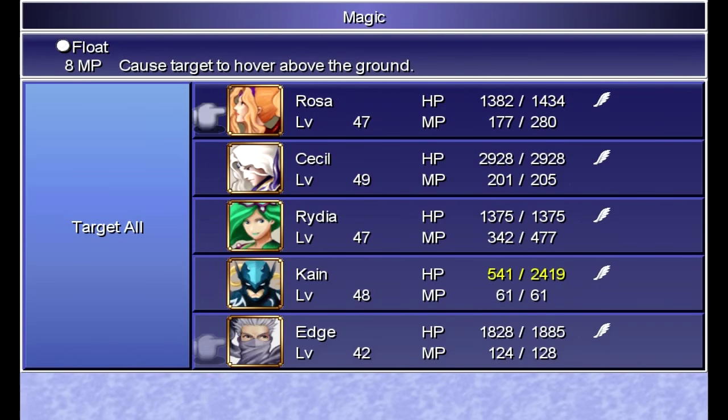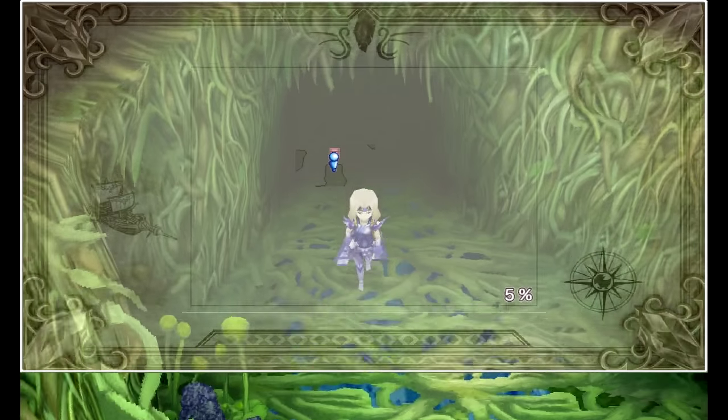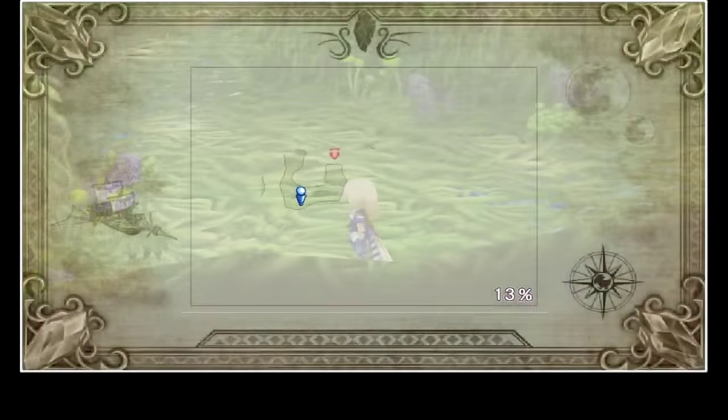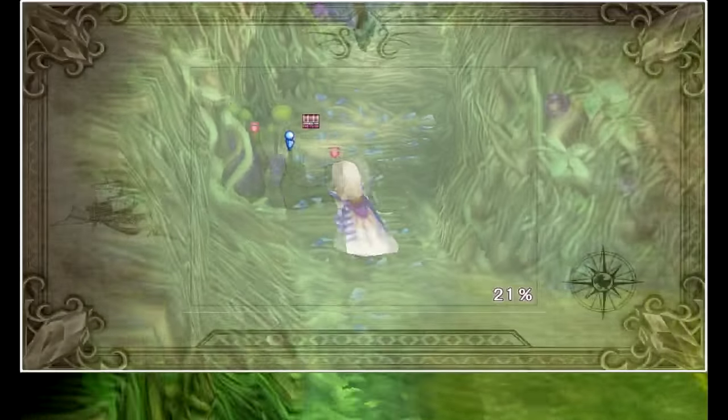I have the Prison Garb that we got from Cid so long ago, so that works out pretty well. It's gotta be horrible to be in prison and wear armor that prevents you from falling asleep — now that's a torture device. Let's go up here and grab some more treasure.